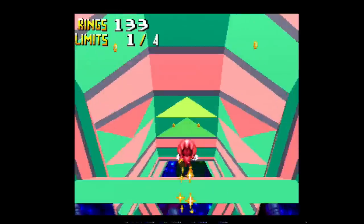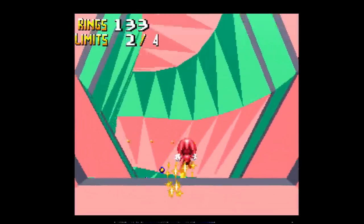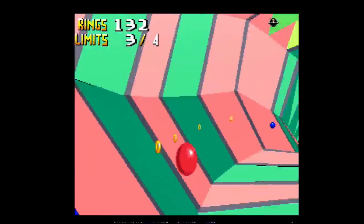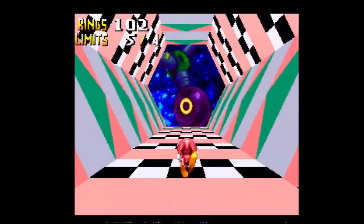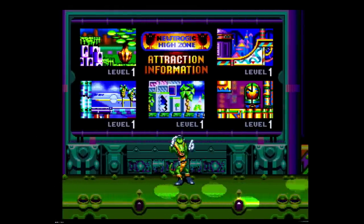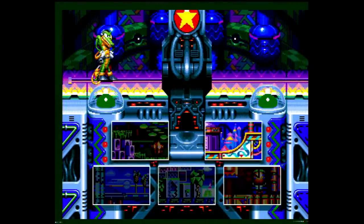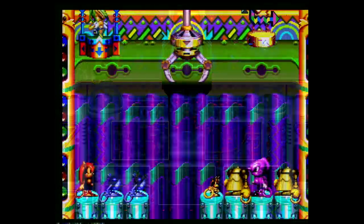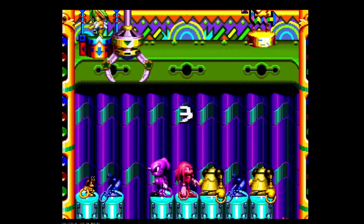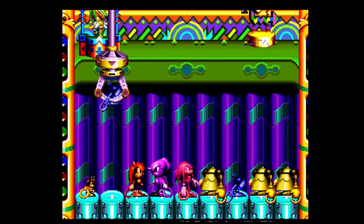Should you have 50 rings at the end of a level, you can enter the Special Stage — a forward-scrolling 3D area where you must collect a certain number of blue spheres before the time runs out or you fall off the stage. Should you succeed, you'll gain access to the Chaos Ring, which acts in the same way as Sonic's Chaos Emeralds. In order to get the best ending, you'll need all six Chaos Rings and the Power Emerald before the final battle with Dr. Robotnik. In between stages you'll have access to a world select area, a character selection machine, and the option to leave or save your game. Finally, Chaotix is also a two-player co-op adventure.